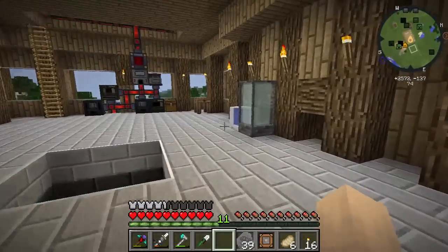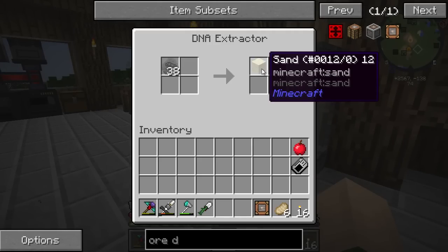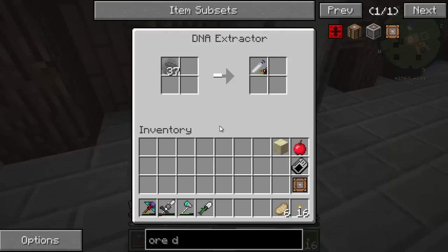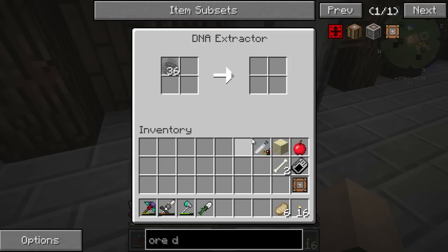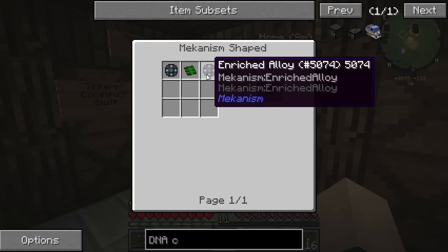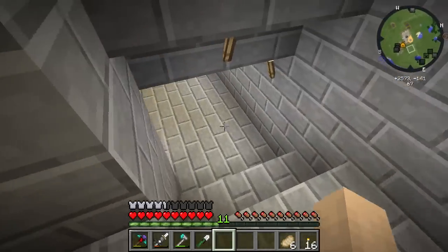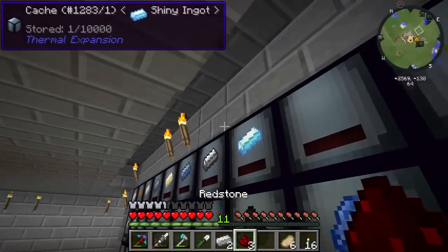Let's grab these fossils and check out what we get from them, because you never know what you're going to get. I also want to get a DNA combiner soon because I want to start combining some DNA. If we get 100% of anything, we're going to instantly just do that and harvest it. To get ourselves the DNA combiner we're going to need an advanced control circuit - that's enriched alloy with redstone and osmium with redstone. So we need two iron, three redstone, and one osmium.